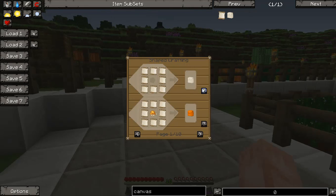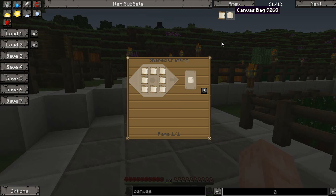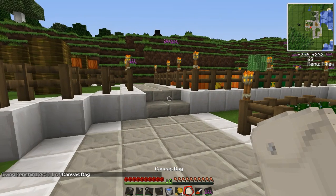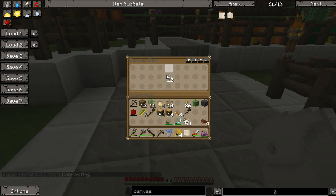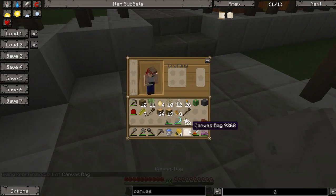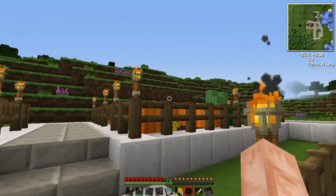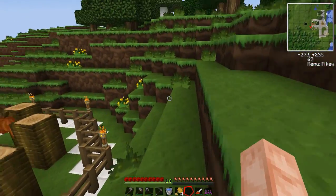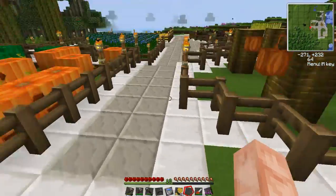You can make canvas into canvas bags. If I give myself a canvas bag and right-click it, I can put things in here and take them out. Canvas bags do have unique inventories, so if I put something into one canvas bag, I cannot take it out of another. If your canvas bag gets destroyed, all the items in it are destroyed with it — so keep that in mind.